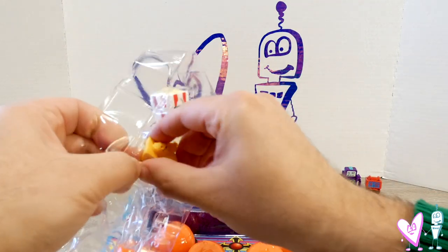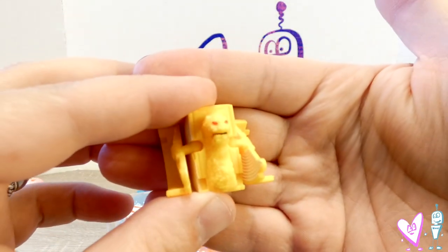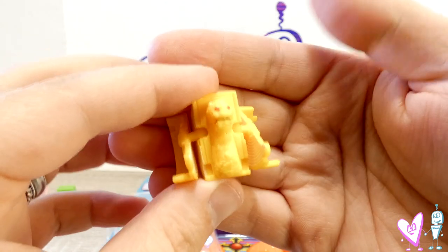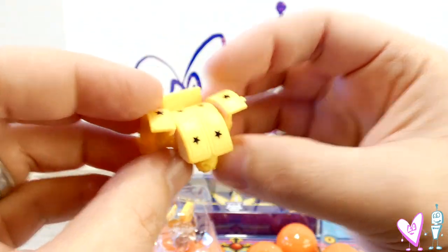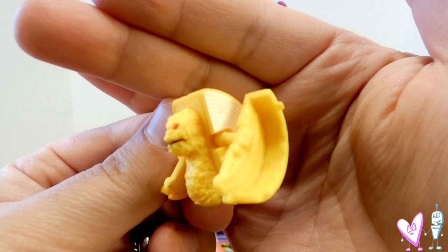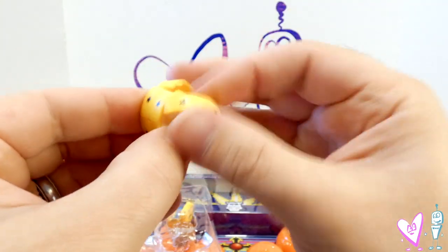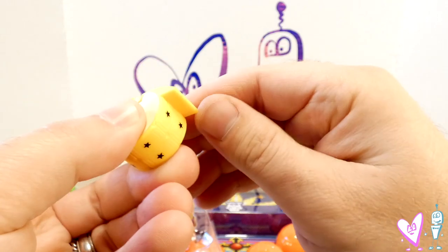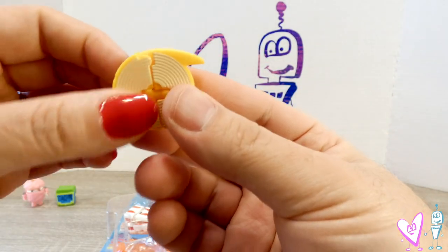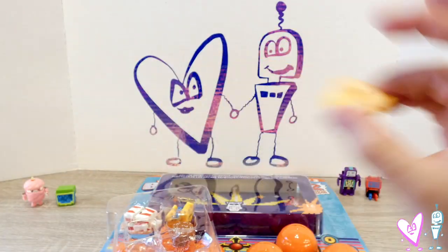Up next we'll go with this guy — looking at him in the package, I could not tell what he's even supposed to be in his robot mode. He is a roll of tickets, and his name is Greed Feed. I thought he was like a token or something, but I can see the tickets now. You can see it in the way it's molded. Let's fold this closed — these are the tickets coming off the roll. I like the detail of the lines, but he's my least favorite we've opened so far.